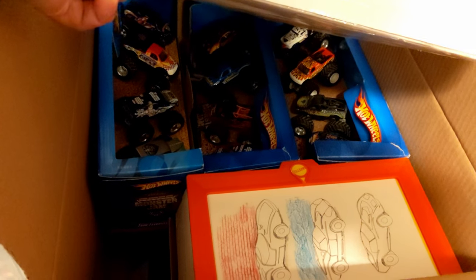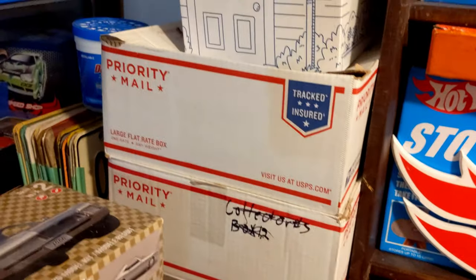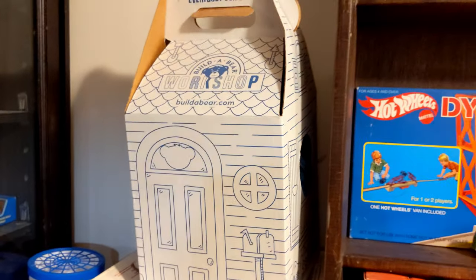Now let's just see what we have in here. This one here — I believe this is the '97 treasure hunt set. And we got some more Monster Jam. Another picture maker set. Build-a-Bear Hot Wheels bear.